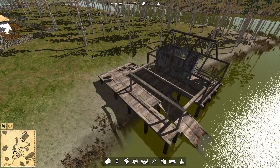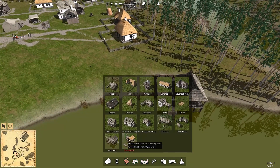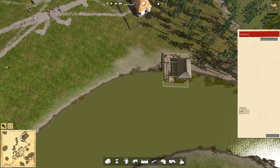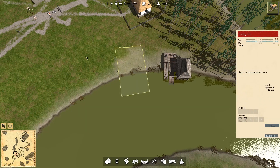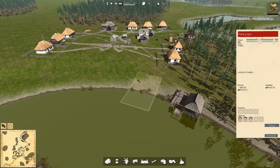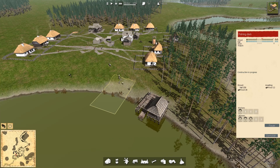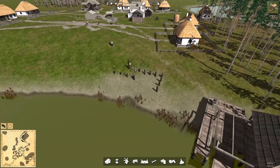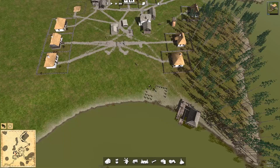We have a boatyard. There's no point assigning anyone to it yet because you can't directly build boats. Let me place the fishery - once I've got the fishery I can assign a worker and request the boat to be built. Once I put in that request the boatyard will supply it by building the boat. So there's no point assigning anyone to the boatyard until we've got the fishery built and have requested a boat. They're placing pillars out into the river for a pontoon for the boat to moor on.